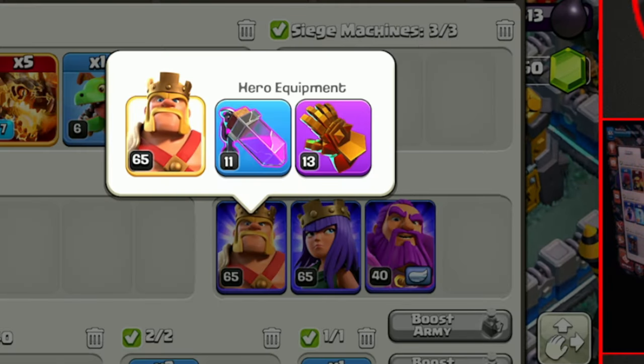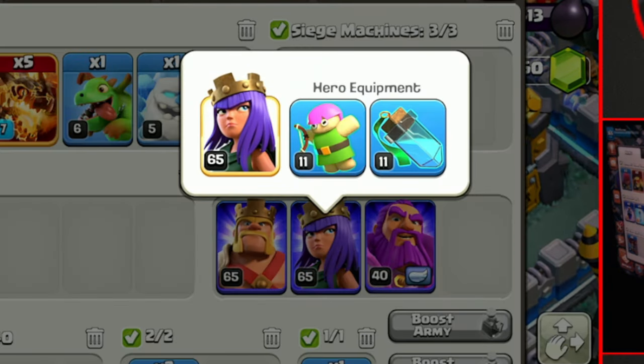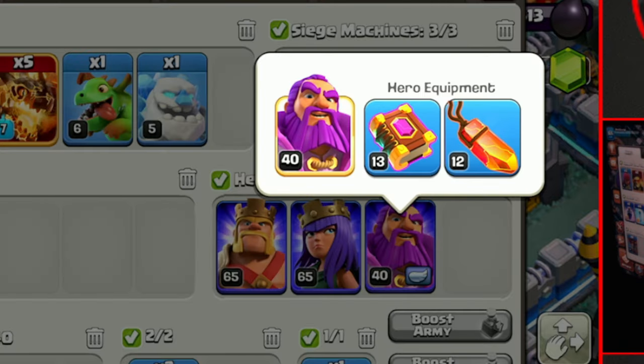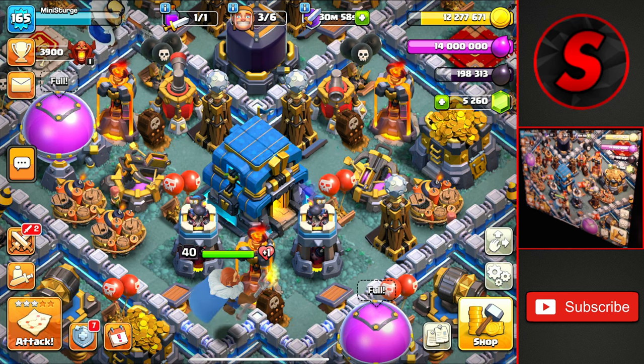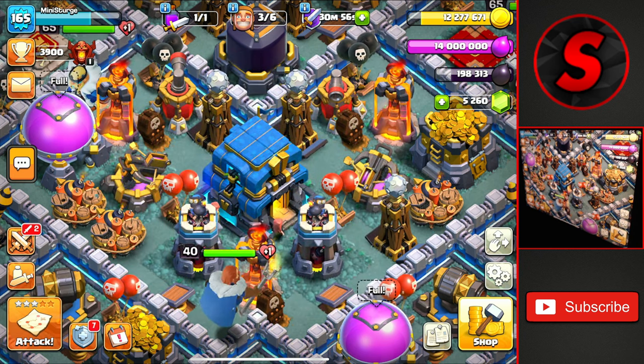Here's the equipment I'll be using for the king, here is what I'll be using for the queen, and the warden will be using these two pieces of equipment. I'm going to be trying to attack Town Hall 12s and Town Hall 13s today as I make it up to Titans 3.